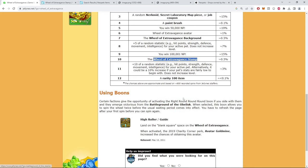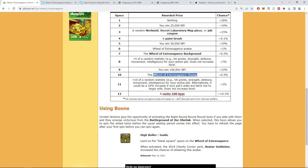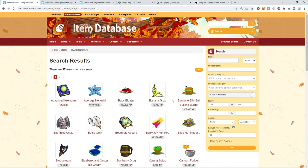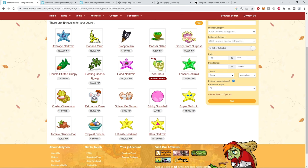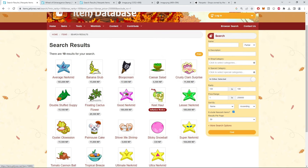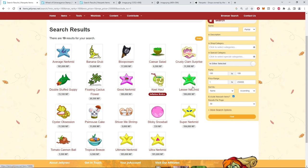Last but not least, the Holy Grail — the rarity 100 item tile. This is why you come to the wheel. If you have the avatar, unless you're super rich, this is why you're here. Let's look at the trash items first: 1 to 250k range, and there are 97 total items. I'm pretty sure they're not weighted, it just spins the list. There's golden doubloon food and nerfids back here — 19 complete trash items.